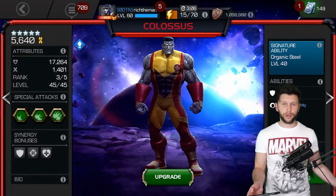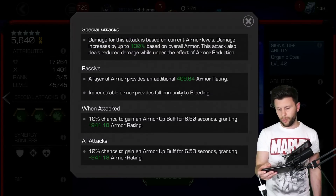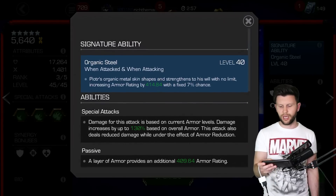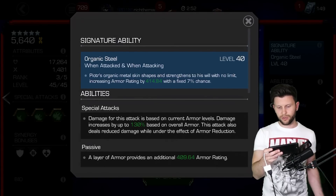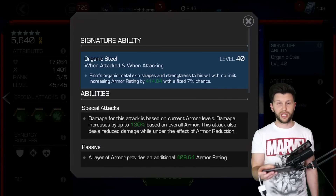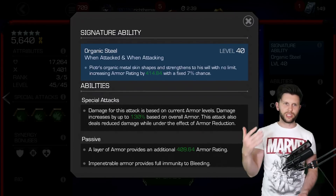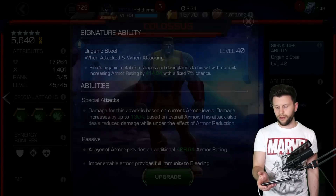And now onto Colossus. As you can see, there's not much really going on for this character. We've got all attacks, passive, special attacks, and finally the signature ability. Peter's organic metal skin shapes and strengthens to his will with no limit, increasing armor rating by 414.84 with a fixed 7% chance. Pretty pathetic. This does vary based on signature and star level - nothing really going for it.